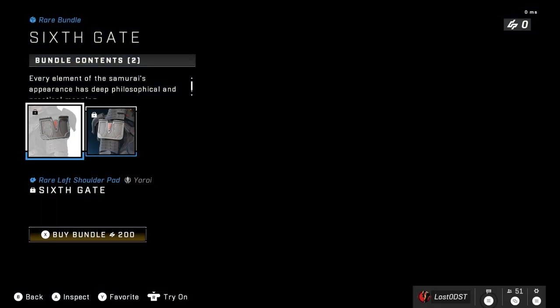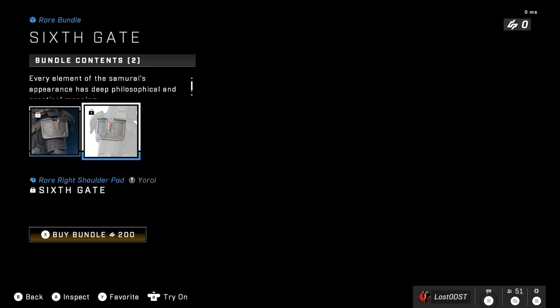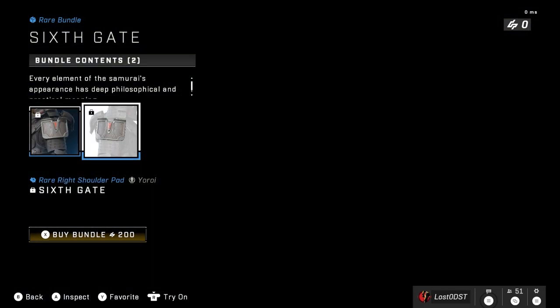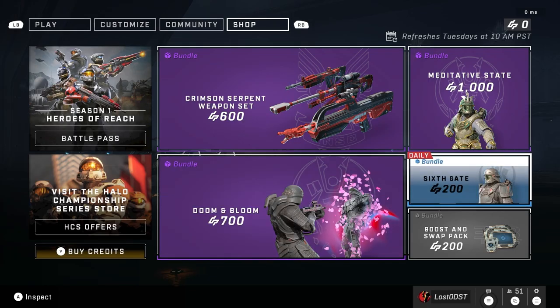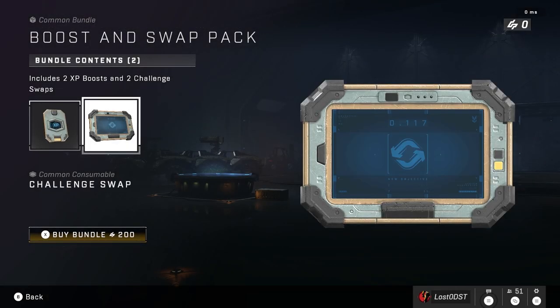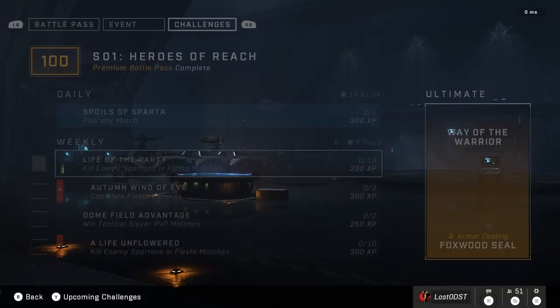Last but not least, the last bundle we see all the time is Six Gate, which just includes two shoulder pads. It costs 200 credits — basically 100 credits each. I think this is actually the most fair one. Even if you're not really into these shoulder plates, this is pretty fair. We also got the usual boost and swap pack for 200 credits — you get two XP boosts and two challenge swaps.